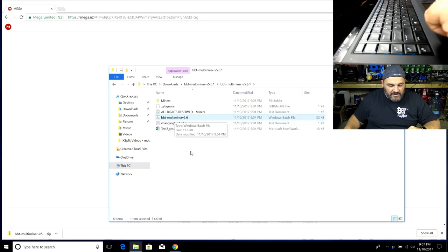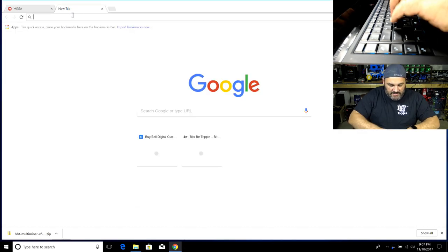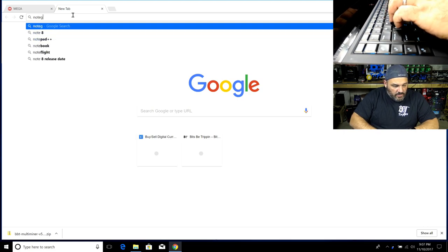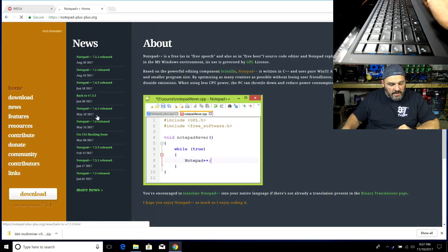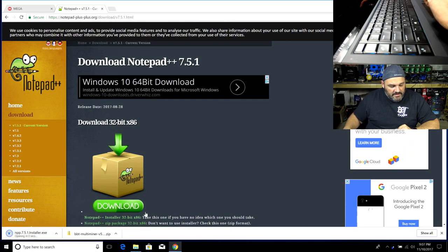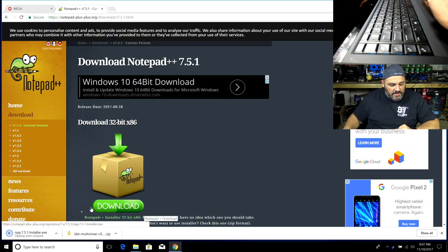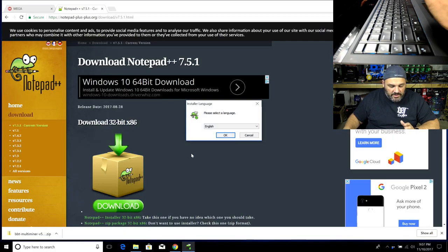To edit the bat file, you need Notepad++. I already have it on this laptop, but the next step is downloading it — just Google it or use the link we provided. It's at notepad-plus-plus.org. Run the installer and you'll need that tool to edit the bat file. There are other tools that can read advanced bat files, like Visual Studio, if you prefer.